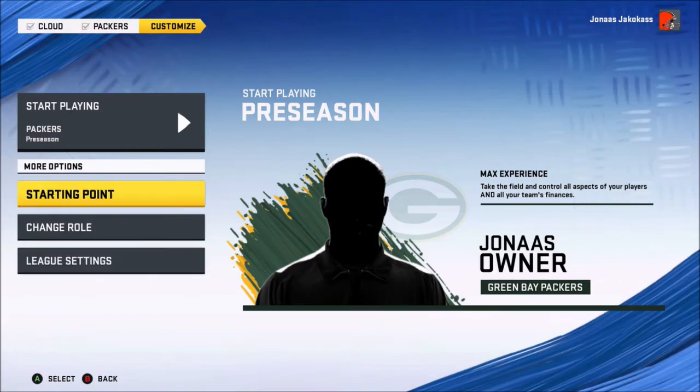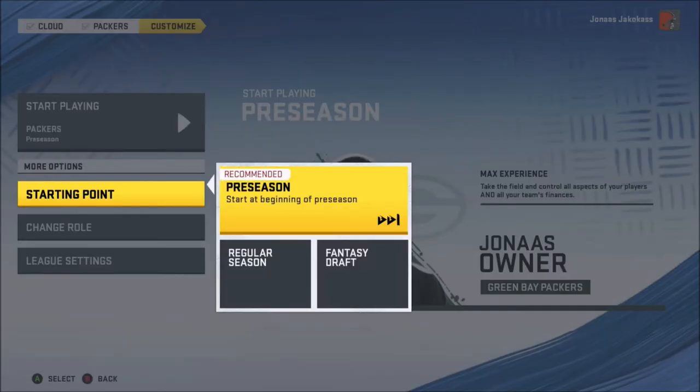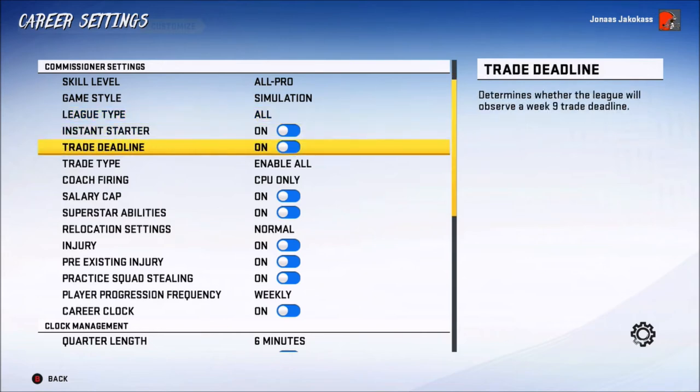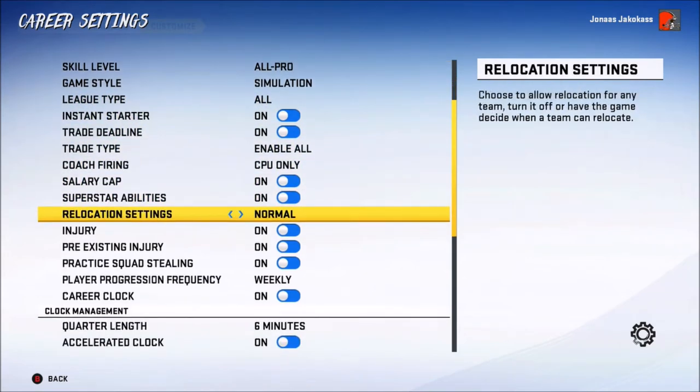From here you would change your starting point. I always choose the preseason — you can do a fantasy draft if you want, it'll still work. And in my League Settings, this is super important: you want to go down to where it says Relocation Settings. If you leave it on Normal, you have to have certain criteria met. I always pick Everyone Can Relocate — this will not only allow you to relocate, it'll allow other teams to relocate as well.